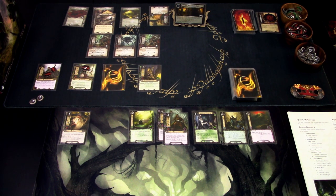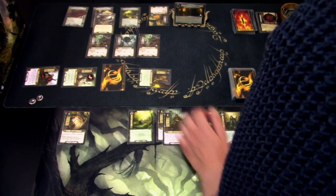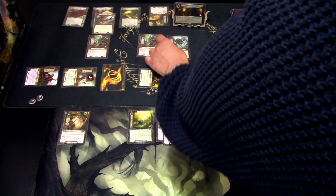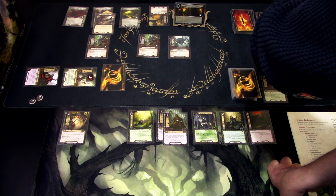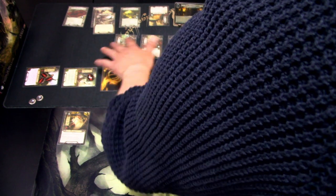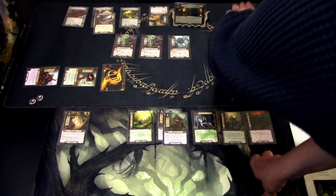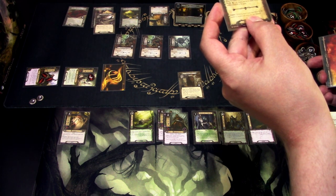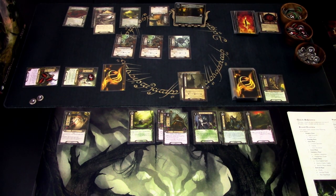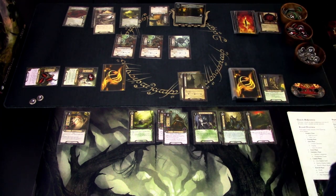We go to encounter phase — no new enemies to engage, but these are already engaged. I will defend the forest spider with one hero and both orcs with the other two. The forest spider defeats our ally. Both heroes are still barely alive — Beravor takes two damage against two defense, and Theodred takes one. Shadow cards from left to right: nothing, then — defending player raises their threat by the number of enemies engaged with them, so three — we are at 41 threat. Last card: choose and discard one attachment from the defending character, but there are no attachments.